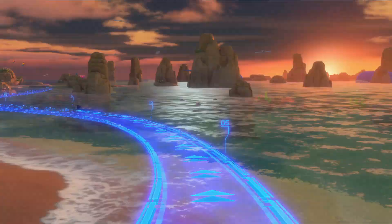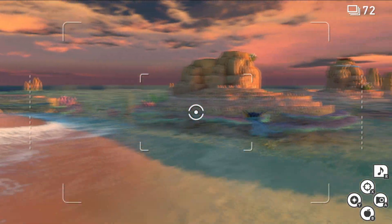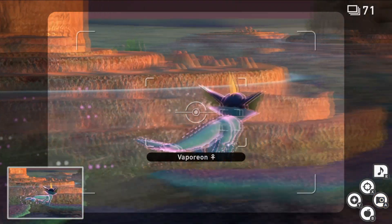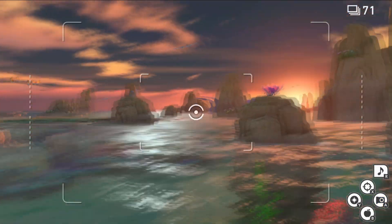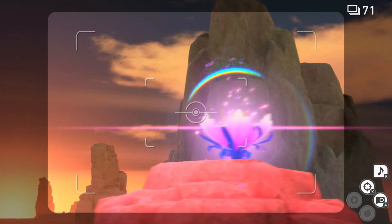Now there are three requirements to make this Manaphy even show up. The very first thing you want to do as soon as you load up the course is hit this Vaporeon with an Illumina Orb before it swims away. The next thing you want to do is turn to your right and hit this Crystal Bloom with an Illumina Orb as well.